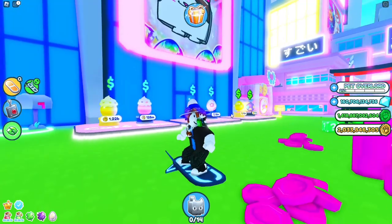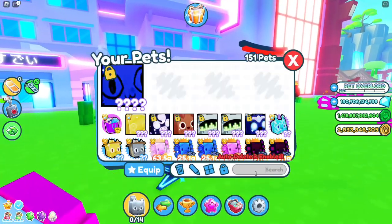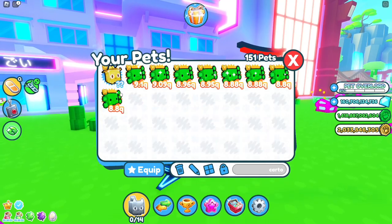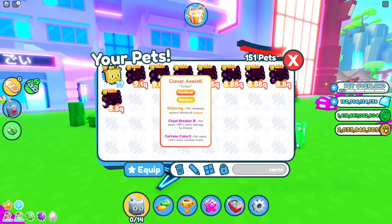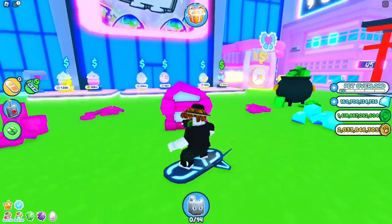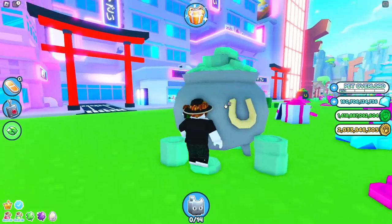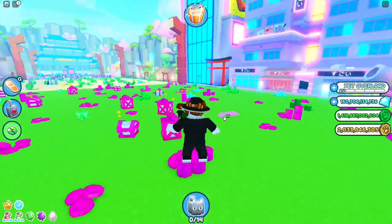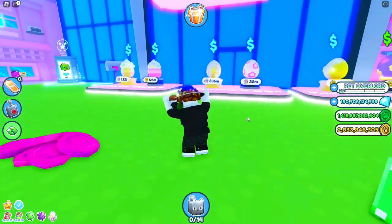If you put in a pet that has cartoon coins five, like these ones that have cartoon coins, you should get more cartoon coins — a chance to get more. The same thing with diamonds: if you do diamonds V and royalty, it works really well. Also do it in hardcore — it's the same thing.